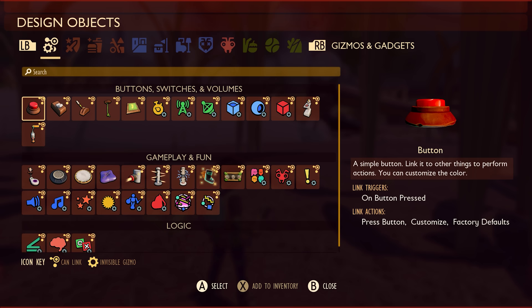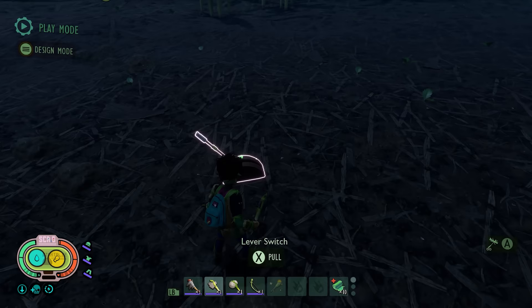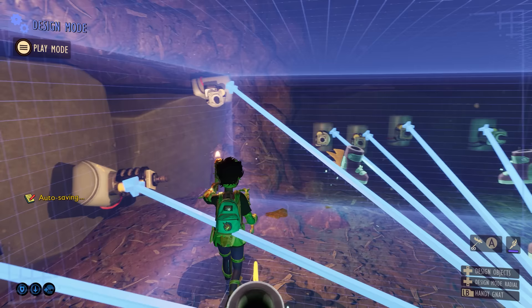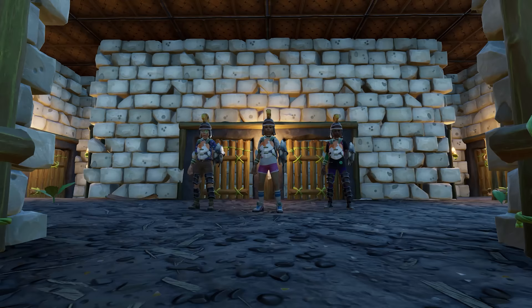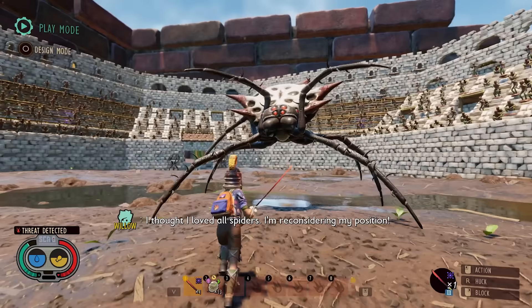We're introducing things like buttons, switches, levers, pressure plates, and triggers to set up unique logic flows. Add ambience with time of day, music player, visual, and sound effect gizmos. Insert gameplay elements like laser cannons, fans, super bounce pads, power-ups, and teleporting. And let's not forget the ability to spawn in creatures. Many of these are fully customizable from how they look to how they even function.